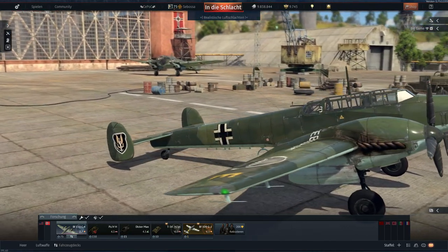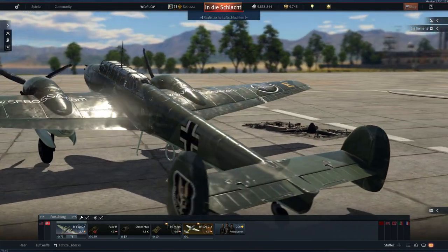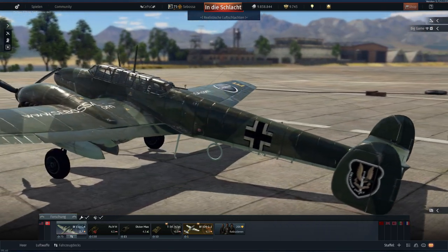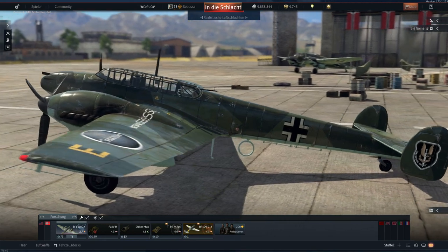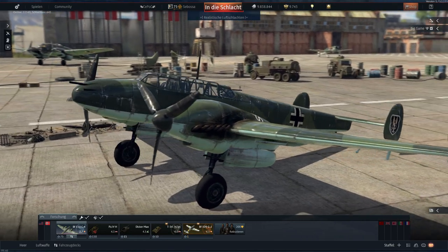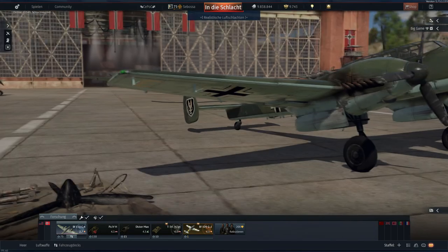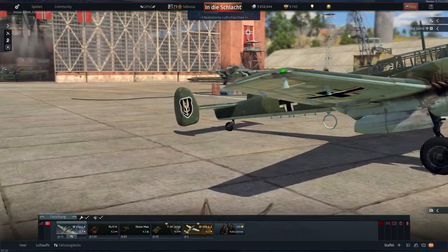In diesem Video geht es um die Messerschmitt Bf 110 in der Variante C4. Die Bf 110 ist im RPE mit einem Battle Rating von 2.7 eingestuft und im deutschen Forschungsbaum als schwerer Jäger bzw. Jagdbomber hinterlegt. Mit diesem Flugzeug verbindet mich anfänglich die Ignoranz, denn ich wollte das Flugzeug eigentlich überspringen. In der Zwischenzeit verbindet mich mit der Bf 110 aber eine große Zuneigung.